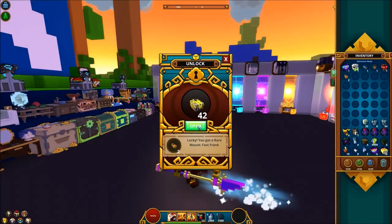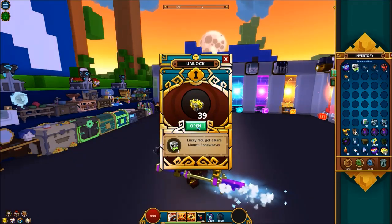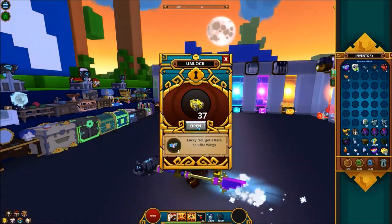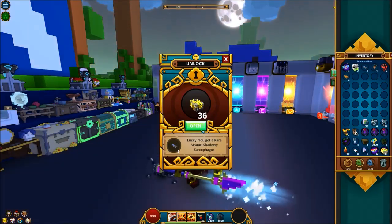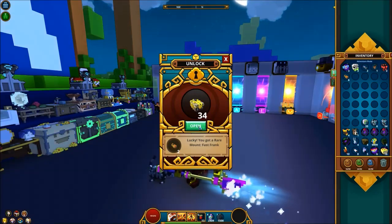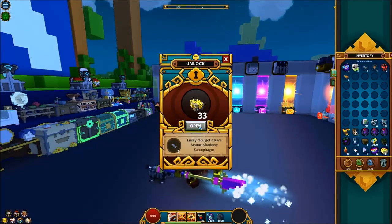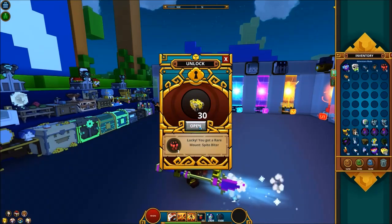The last thing to talk about for all your completionists is the chaos loot rotation. In the chaos rotation I got the Soul Fire Wings, the Bone Weaver mount, the Spite Biter mount, the Reveling Reindeer, the Fast Frank — and when I got him I actually got two of him — the Shadowy Sarcophagus, which is the new one, and the Chaos Butterfly Rings. Just remember that the loot here could not necessarily be what's going to be on live, but it likely will be.